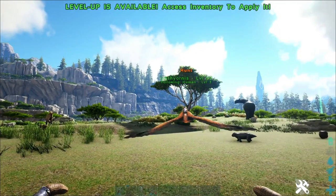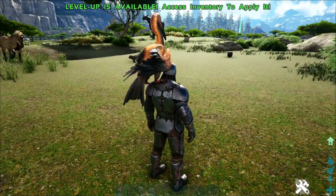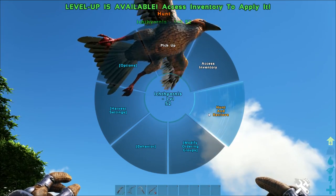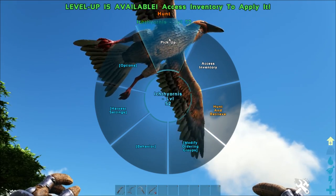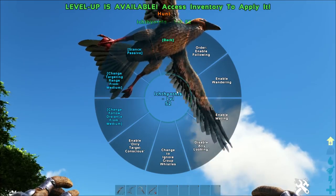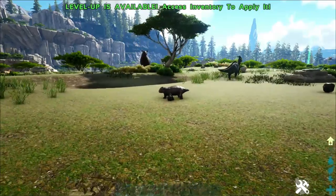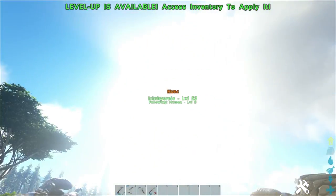Once you've got these guys tamed up, you can pretty much use them to gather prime meat and raw prime fish meat from multiple dinos. You can see here we've got hunt and hunt-and-retrieve modes. Hunt will cause him to go out and attack anything you tell him to attack — dodos, fish, lystrosaurus, anything like that. Hunt and retrieve will automatically send it out on its own, but you do need to set its behavior stance to aggressive as well. It will only attack the smaller tames like lystros, dodos, and fish. Make sure you have this guy on follow, otherwise you can potentially lose him.